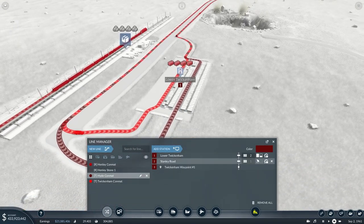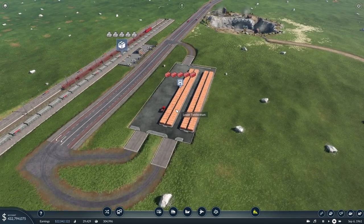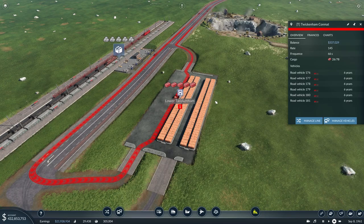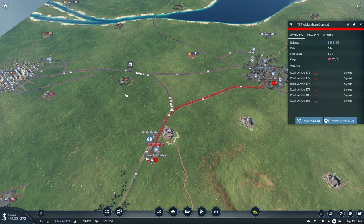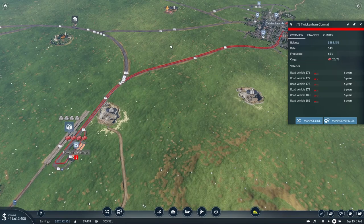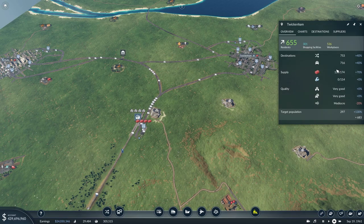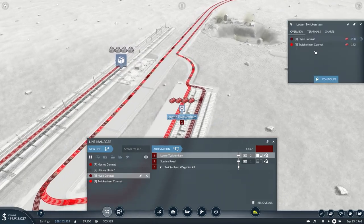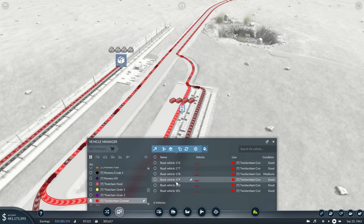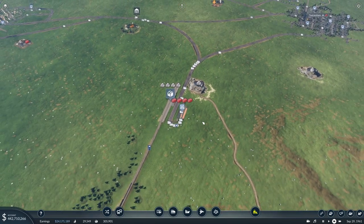I just want to check what they're doing. At Lower Twickenham they are going to wait for a full load — three minutes — because they're waiting for a train connection to come through. They've got a reasonable queue as well, so that shouldn't be an issue. Let's focus on the Twickenham conmat and see what they've got. This has got about the same distance to go as Hyde, so the number of vehicles is a factor. You can't put too many vehicles on a short line because they'll just get in each other's way and queue. But we've got a good distance there. Twickenham's demand is pretty good and supply is pretty good — it's getting more or less what it needs. I don't think we need quite as many vehicles here; we've got six at the moment and we'll double it to 12. I think that should take care of it.